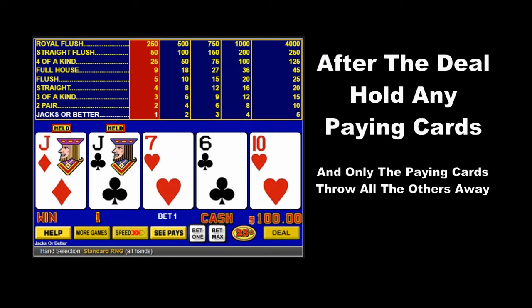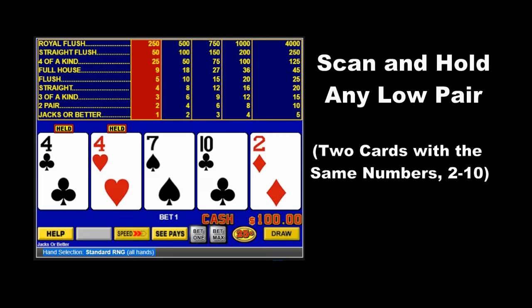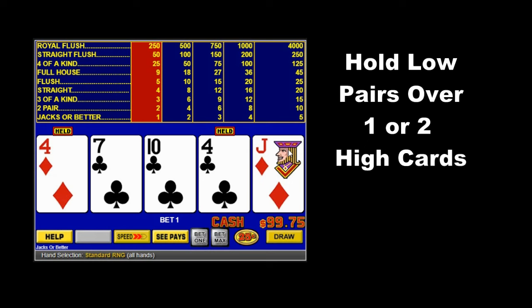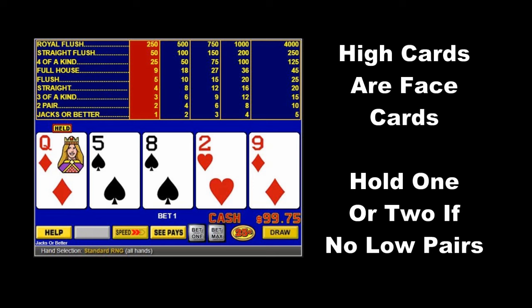Next, if you don't have a jacks or better paying hand, scan for and hold low pairs. This is crucial to winning at this game. Scan from left to right looking for those little pairs — 2 through 10s — and hold them. Even if you have one or two high cards in your hand, hold that small pair. If you didn't win on the draw and you don't have any low pairs, go ahead and hold one or two high cards.